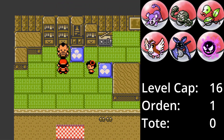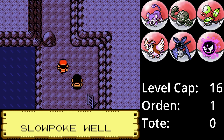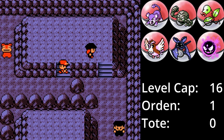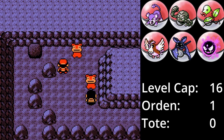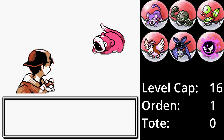Danach kommt das Übliche: Mit der Hilfe von Kurt gelangen wir in den Fleckmonbrunnen und müssen das böse Team Rocket davon abhalten, den Fleckmons die Ruten zu klauen. Wie eigentlich immer bereitet dieser Abschnitt keine Probleme und damit bleibt nur noch die Arena. Doch bevor wir die Arena auseinandernehmen, geht es zurück in den Fleckmonbrunnen, um ein Fleckmon zu fangen.